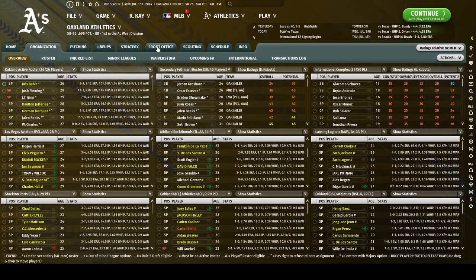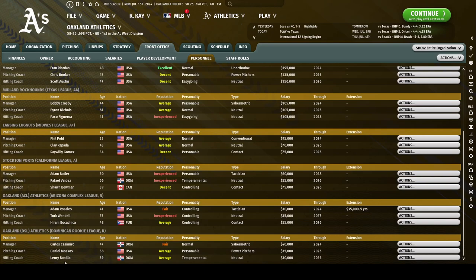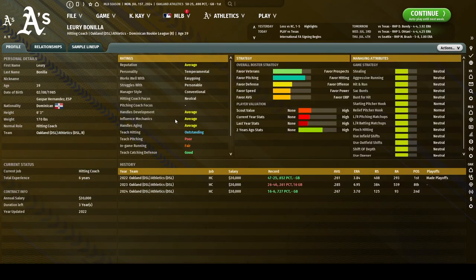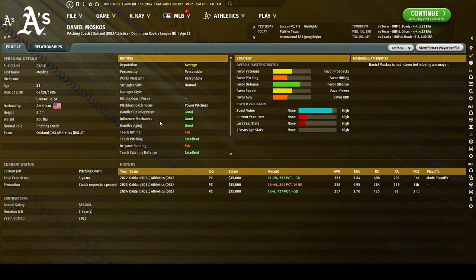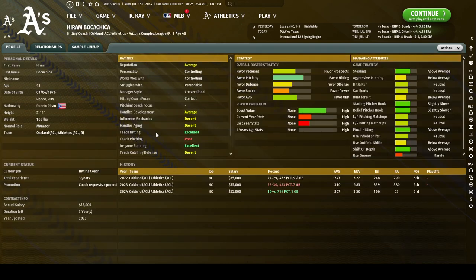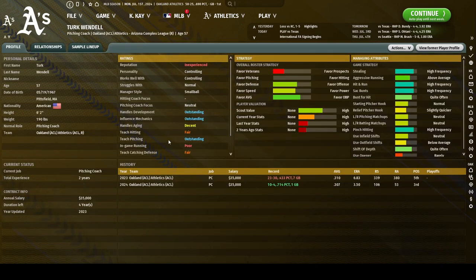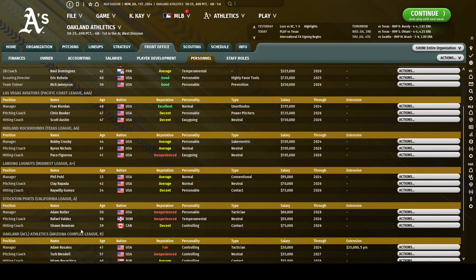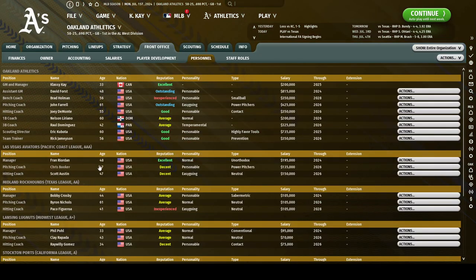Just to show what I'm talking about — if I go to my front office, then personnel, looking at my rookie league, I have an excellent hitting coach, a teach hitting coach. My pitching coach right now is excellent teach pitching. Moving up to the other rookie league, another excellent teach hitting and another outstanding teach pitching.